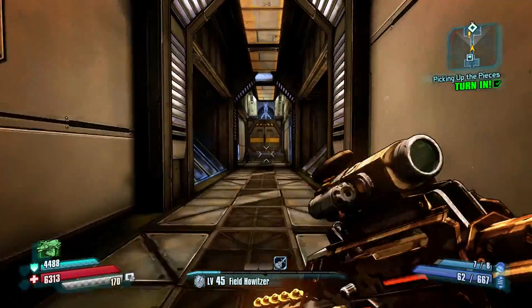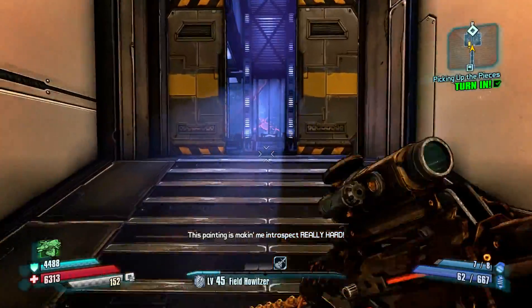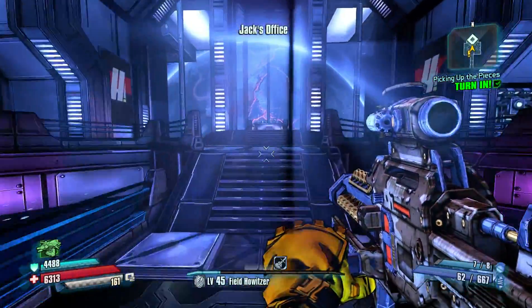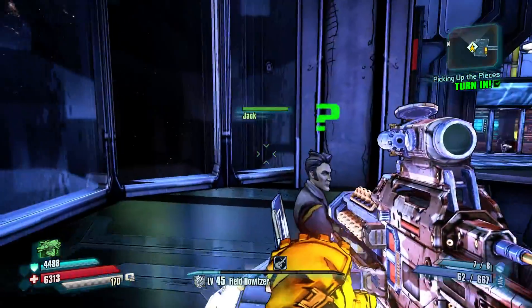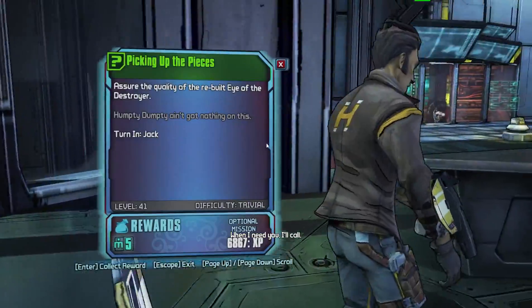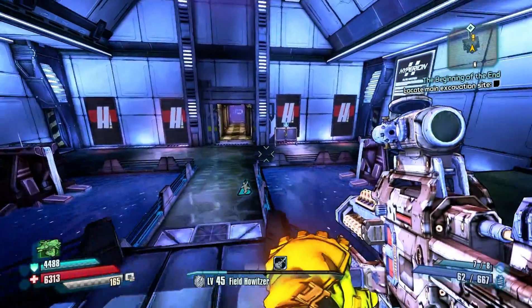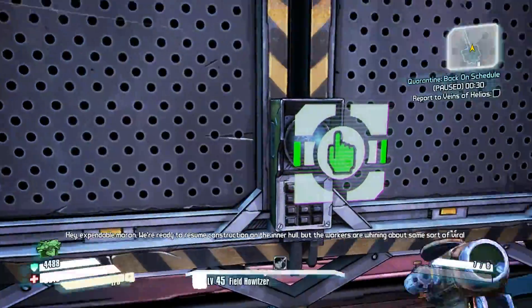Hey guys, welcome back to another episode of Let's Play Borderlands the Pre-Sequel with Wilhelm in True Vault Hunter mode. We're picking up the pieces where we blew up Jack's eye — well, Jack's Destroyer's eye. And he's all ticked off. We're gonna do some side questing.